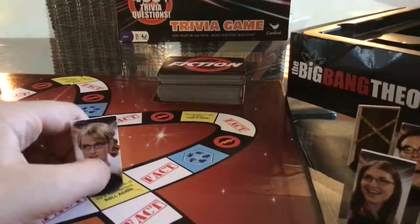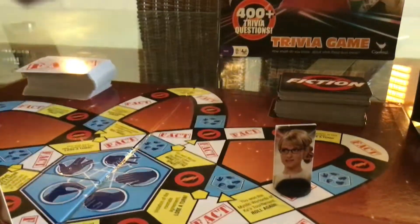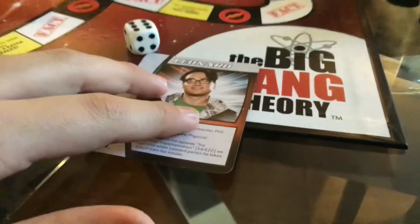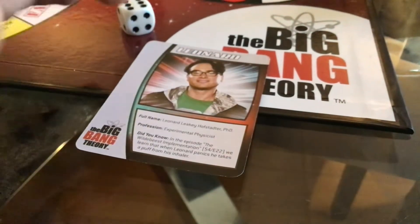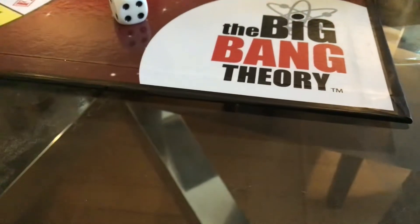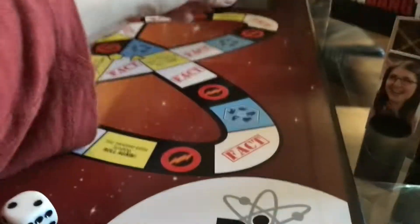So you get the idea — when you land on a yellow one that's a penalty. When you land on a fact spot, you pick up a fact card, you read it, and if the person gets it right they get to pick up a character card. You have to have all five of the character cards by the end of the game — whoever has all five wins. You can get duplicates of the cards, which just makes the game last longer and a bit more tricky.